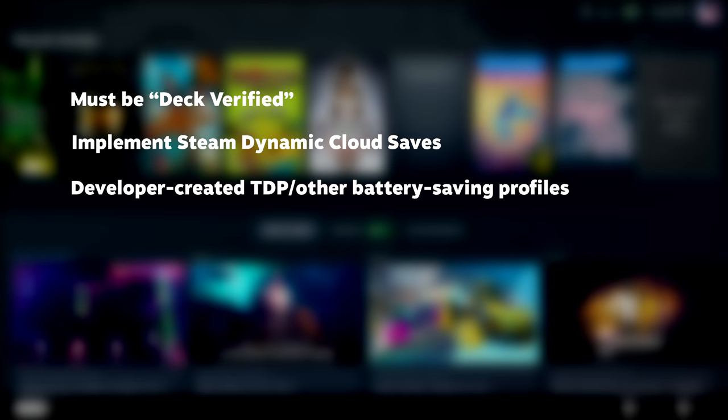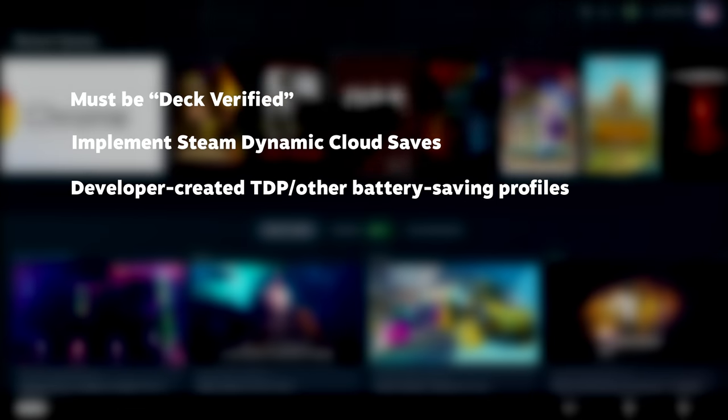I have one more pie-in-the-sky idea. I'd like to see a tier that's actually above verified — not only does the game need to look great and work well on deck, but it should take advantage of all the features the Steam Deck has to offer. The criteria: the game must already be deck verified; it must implement the new Steam Cloud Save features on Suspend and Resume, if applicable; and it should have optimizations like custom TDP and framerate profiles.